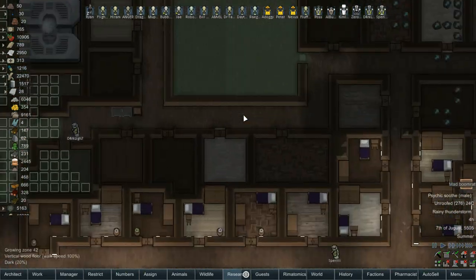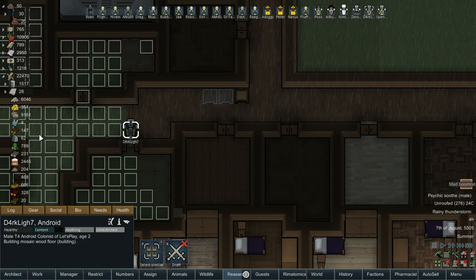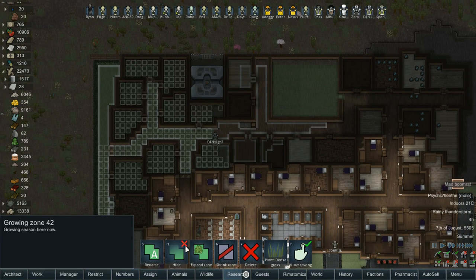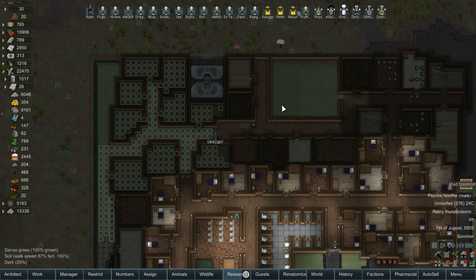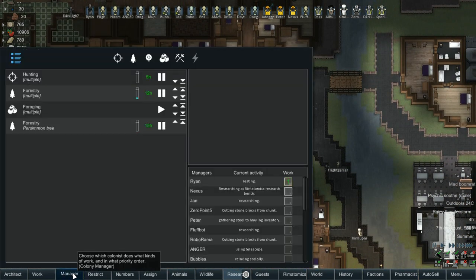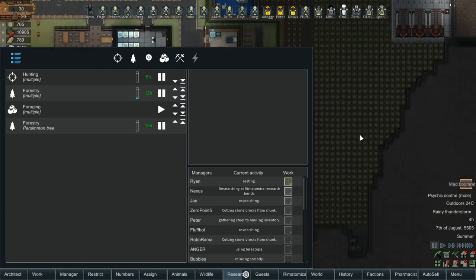Where's our wood? Darklight, can you... we're out of wood? We can get rid of this grow zone. If we're out of wood, are we not managing it? Forestry — yes we are. Do we not have a woodcutter? Should be all of our plant growers.